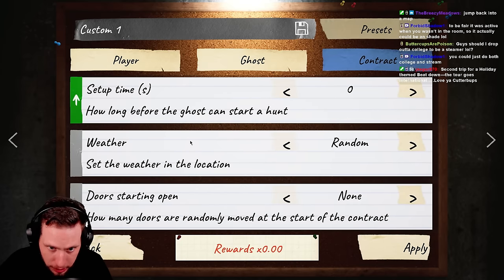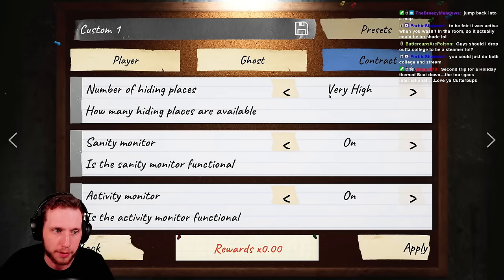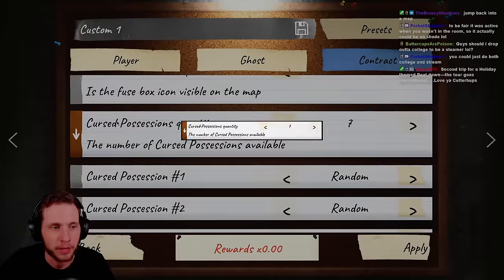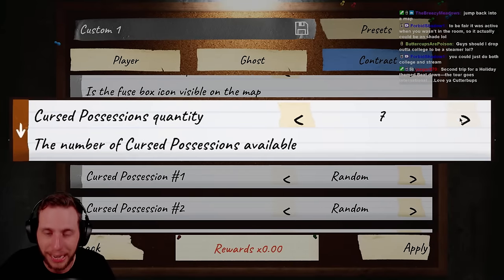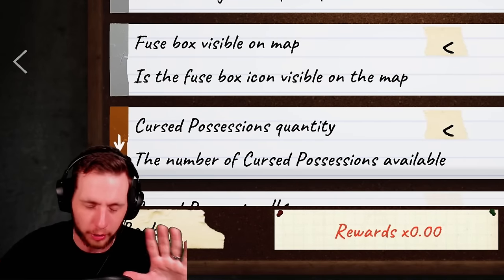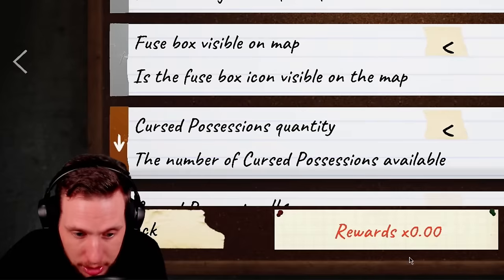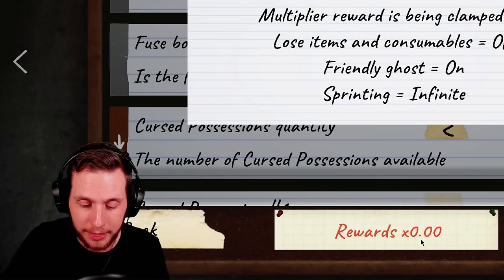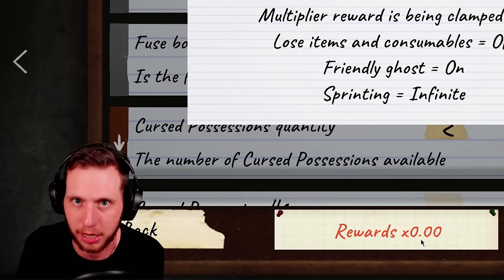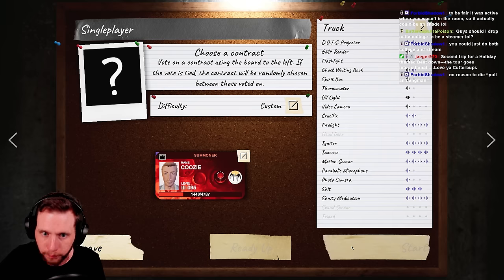For the contract settings, bump setup time down to zero. Weather doesn't matter. Number of hiding places can be set to high. Down at the bottom, cursed possession quantities — turn this all the way up to all seven. I know this feels like cheating or an exploit, but it's not. The trade-off is you see the zero rewards multiplier here — that means you do not get any money or XP from this. This is specifically just to get progress towards those custom ID badges.